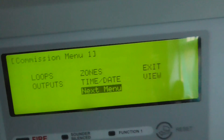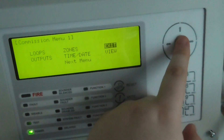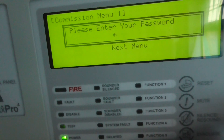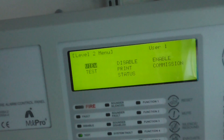You can go back and flick through between menu 1 and menu 2. And then once you've finished commissioning you can press exit, and then you'd enter your code and it will take you back to level 2 or level 1 menu.